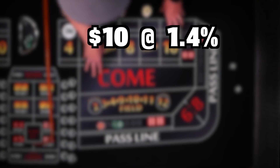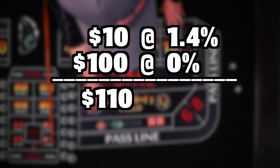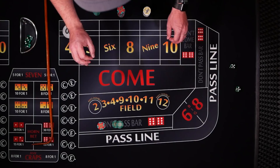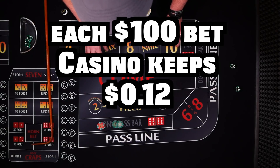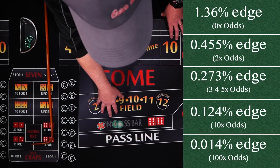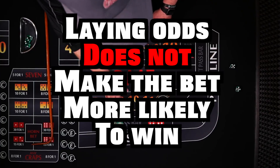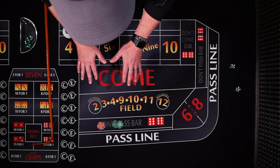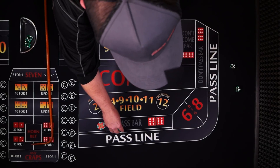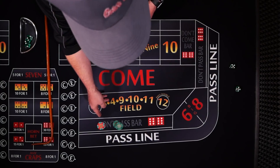Now if you have a don't pass bet of $10 at 1.4%, then lay $100 in odds at 0%, what is the house edge on the $110 total you have at risk? The math works out to 0.124%. At 0.124%, the casino is only collecting 12 cents out of each $100 bet — an amazing bet. The overall house edge has lowered because you are diluting the bet with more money at 0% house edge. But don't misunderstand: laying odds does not make the bet more likely to win. It is simply lowering the house edge of the total amount bet.